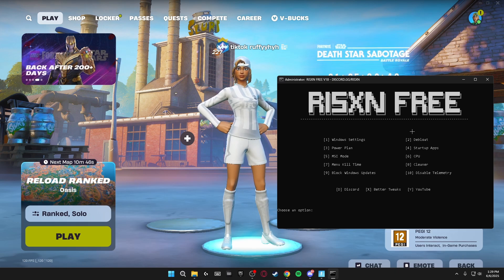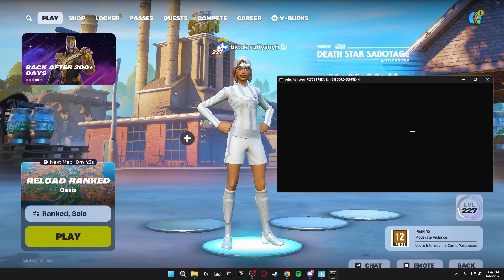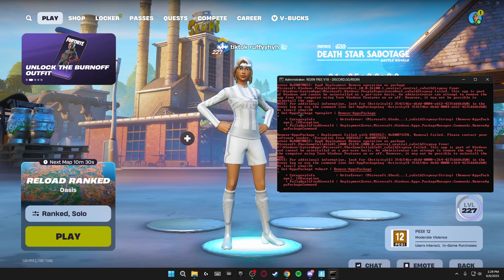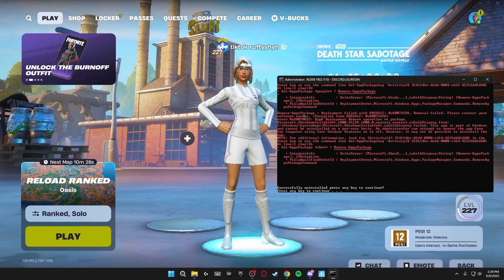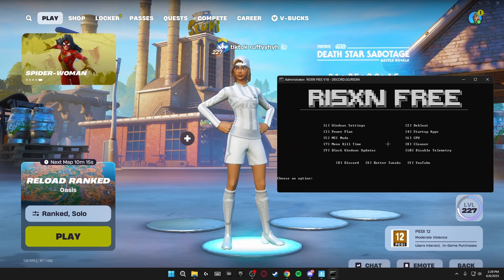Number two is a debloat tool. Click two, then click one to debloat and press enter. It starts debloating our system and getting rid of everything that is bloating up our game and making it feel choppy. Once it successfully removes all the bloatware, press any key to continue.